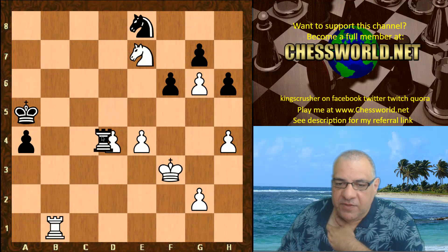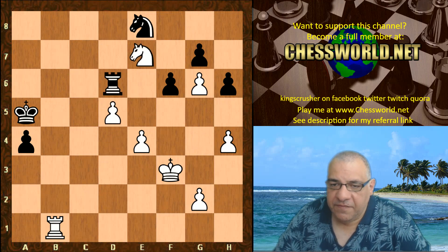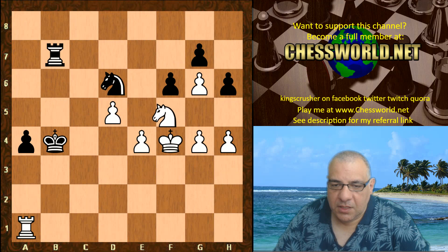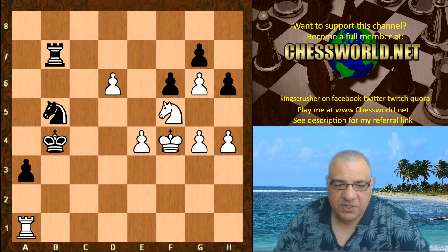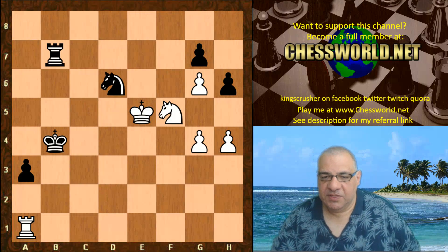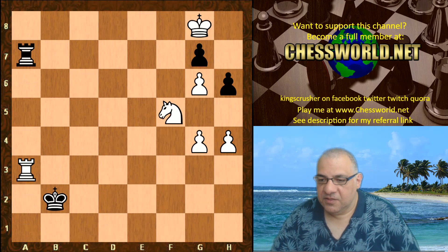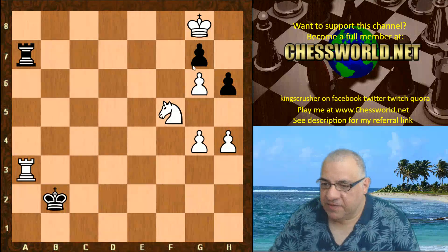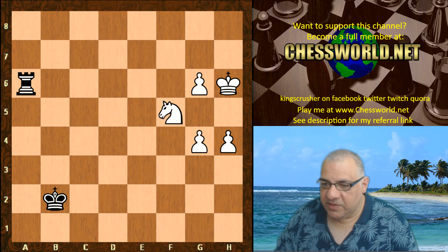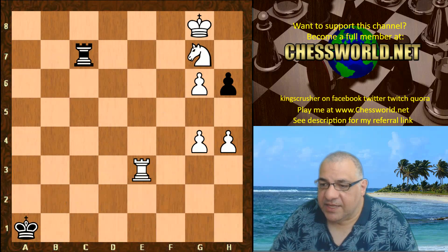If Rxd4 then there's Nc6 check. D5 — it's a big advantage for White. The only thing to be concerned about is the a-pawn for a moment. Black is desperate, giving up the piece — this is just absolutely winning for White. It doesn't matter even sacking the rook, it's still winning. These pawns are just absolutely winning. Rc7 played — if rook takes, just taking the pawn, the other pawn is dropping. Absolutely winning for White. And here the game ended.